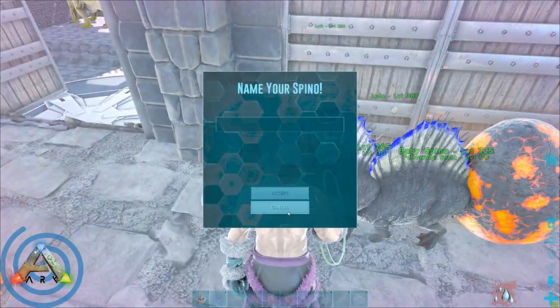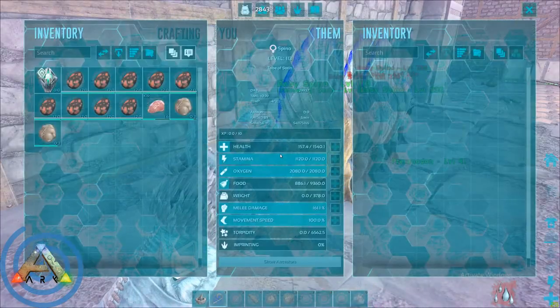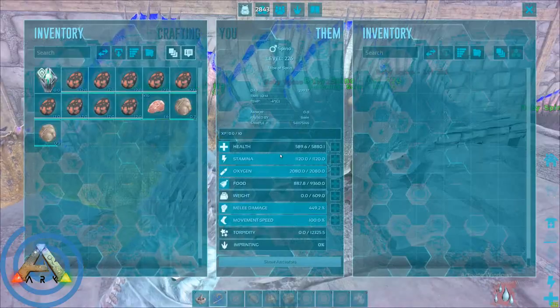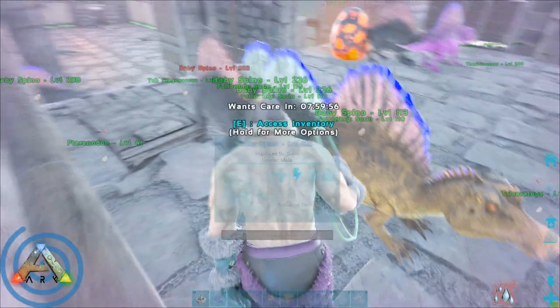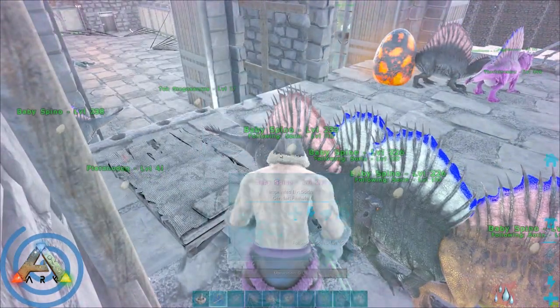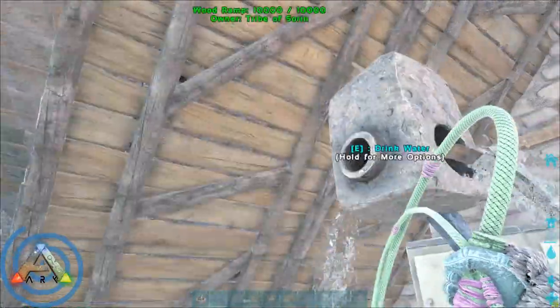The final topic I want to cover is managing the mutation counter, because if you're not careful it will quickly spiral out of control. The counter is actually additive — meaning if the mom has one mutation and the dad has two, the baby's going to have three. Or if the mom has nine and the dad has ten, you're going to have 19, and that's essentially your last time it'll be able to breed and generate a mutation from its side.